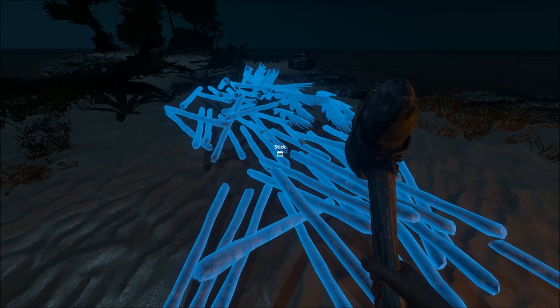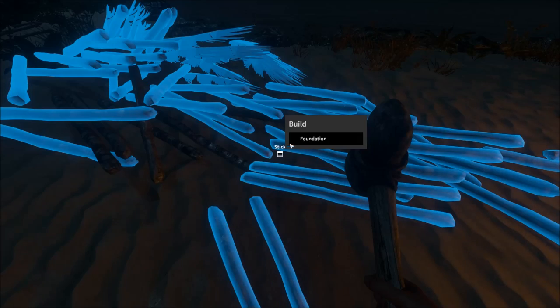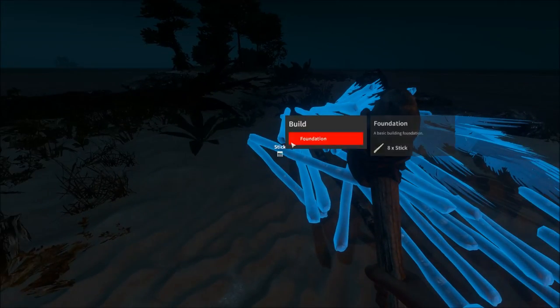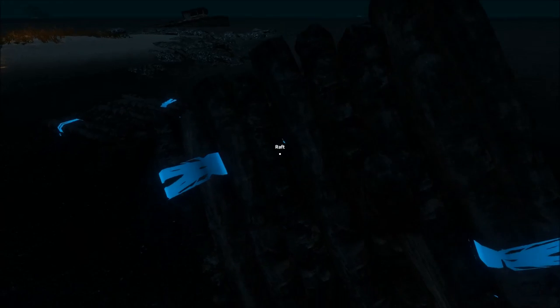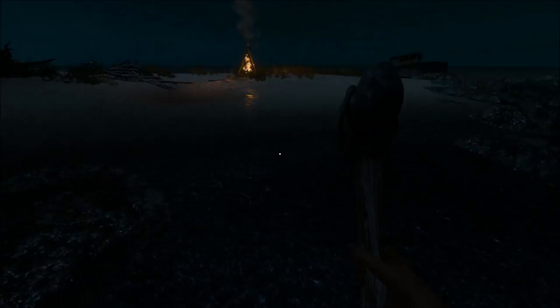Another question from the forums: can you stack foundations on water to make a bigger boat? I'm going to attempt that right now. It doesn't seem like the snap feature works at all on water — you can't increase the size of your raft. As you can see, there's no way to stick rafts together, but you could technically build a very long and stressful bridge between islands.